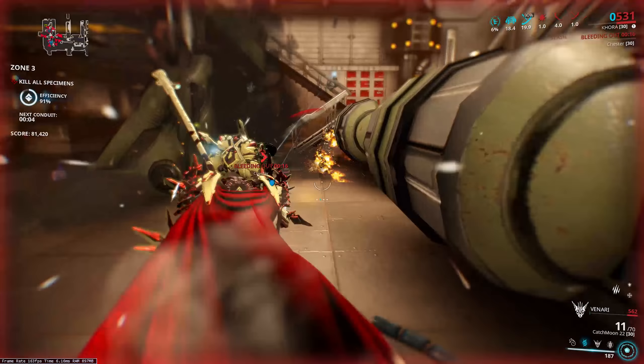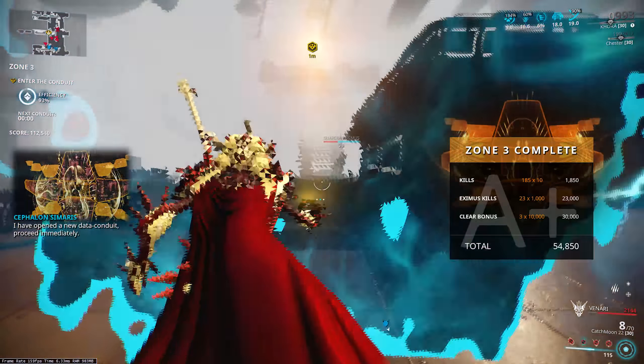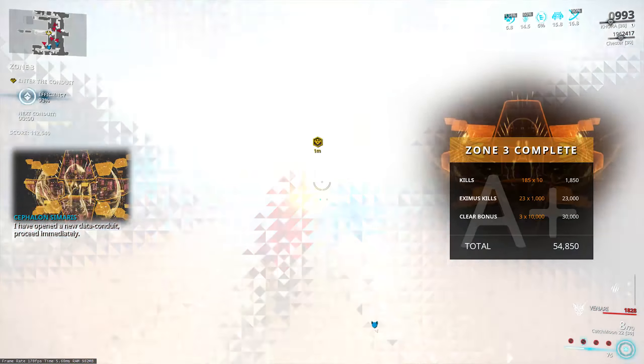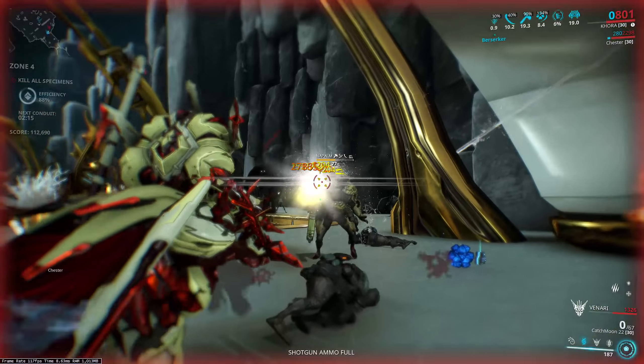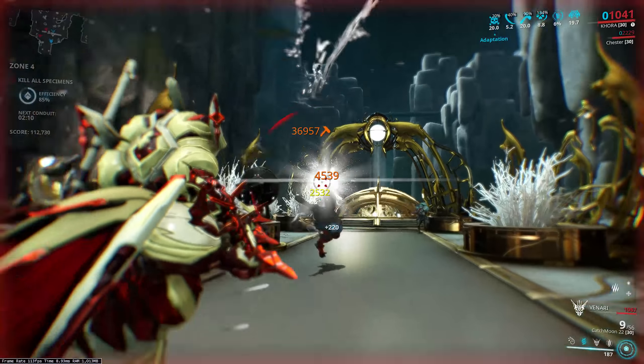The one thing that absolutely 100% does work is crits — if you push more than 100% crit on your weapon, the bolt that spawns also has a chance to orange crit, which is really nice, and that means pushing your secondary past 100% crit is absolutely worth it. Multishot does not create more projectiles, but it affects the overall damage of the weapon which then affects the damage of the bolt, so multishot still matters — it just doesn't spawn more bolts.